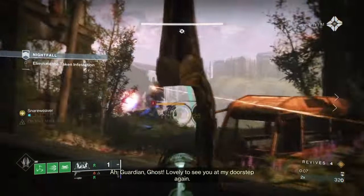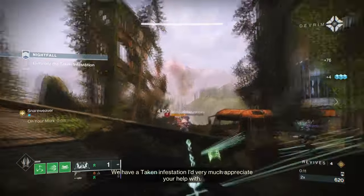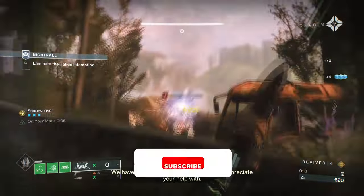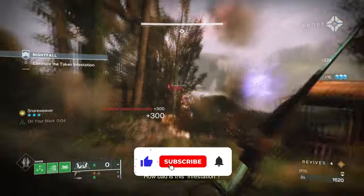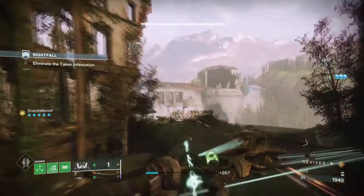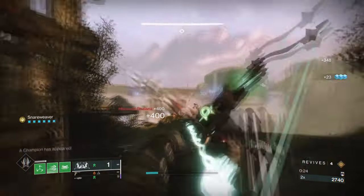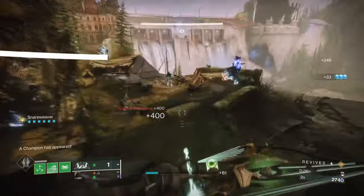Hello everyone and welcome back. Today's build is focusing on the now released Wishkeeper bow and showcasing a fantastic Strand Titan build designed for survival, ease of use, and great suspending effect. This is a build solely designed for GMs and is one of the best GM-focused builds to have when you want to focus primarily on farming content back to back.